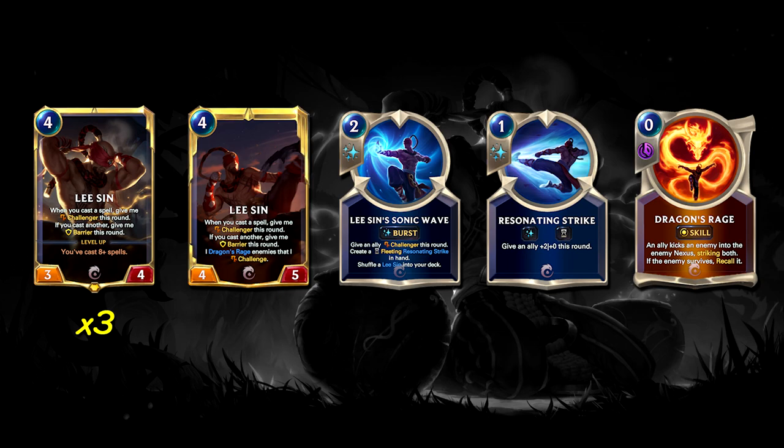Then we have 3 copies of Lee Sin, the 4 cost 3-4. When you cast a spell, give me Challenger this round. If you cast another, give me Barrier this round. He levels up once you've cast 8 plus spells in the game, and then he becomes a 4-5 and he Dragon Rages enemies that he challenges. His champion spell is Sonic Wave, a 2 cost burst spell — give an ally Challenger this round and create a fleeting Resonating Strike in hand. This is our primary win condition and the focus of the deck. Our goal is to cast as many spells as possible so that Lee Sin levels up, and then we just start Dragon Raging things to deal a ton of damage.